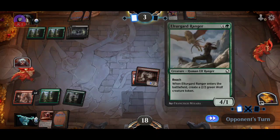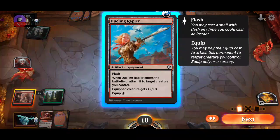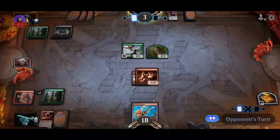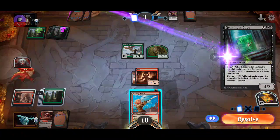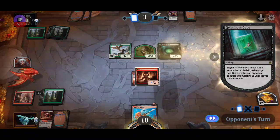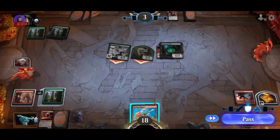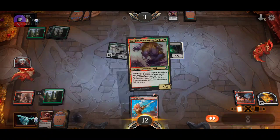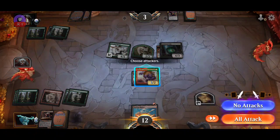We just needed a creature there. I think it's gonna be hard for us to win now. That removes my creature, right? Oh man, so close and so far. All creatures have haste because of the Boot of Speed, so that's good. They need to block that.